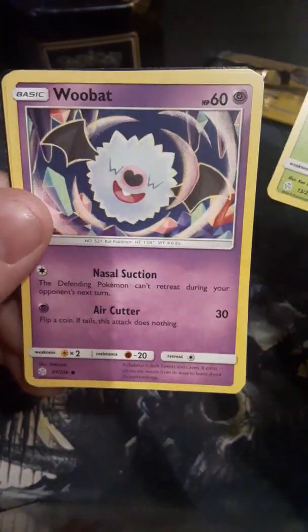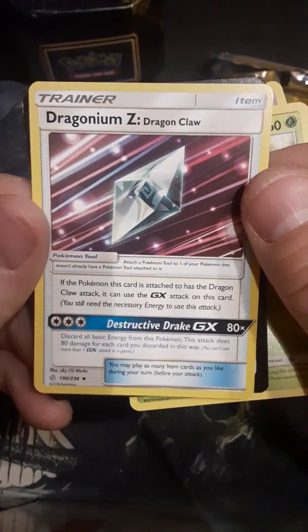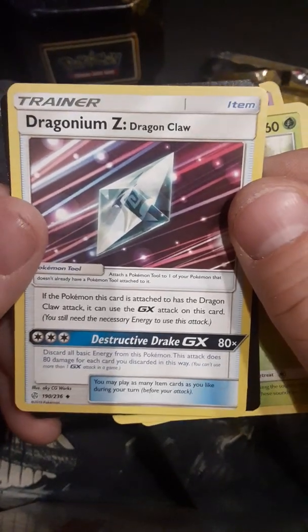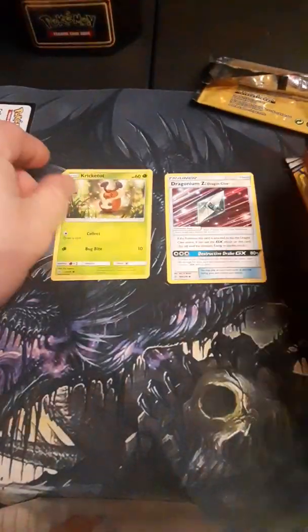Krikatot. Wuvat. Gargonium Z. Now that's interesting — I haven't seen this card yet. All right, let's see what we can do here.